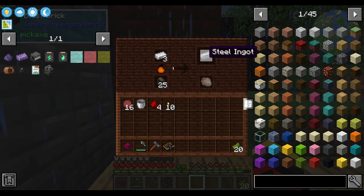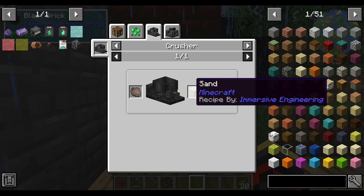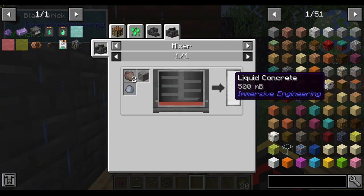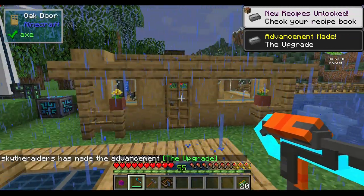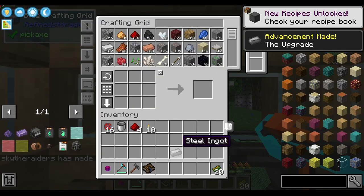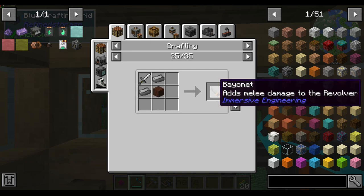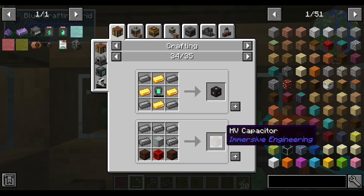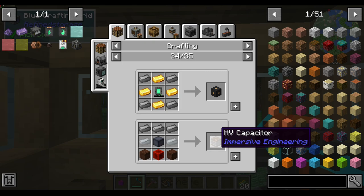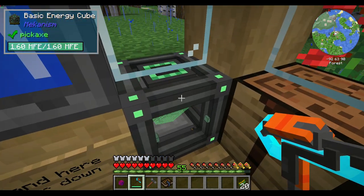So this is how you make Immersive Engineering steel. A little byproduct called slag is produced - slag is actually used for making concrete in Immersive Engineering, or if you crush it you can make sand, or if you put it in the mixer you can make liquid concrete. Steel is your basic ingredient for Immersive Engineering - things like the bayonet you can use to upgrade your guns, and capacitors are basically your energy storage for this mod, just like how energy cubes are for Mekanism.